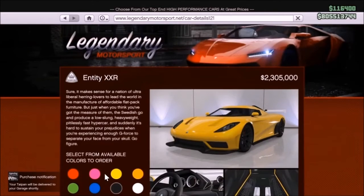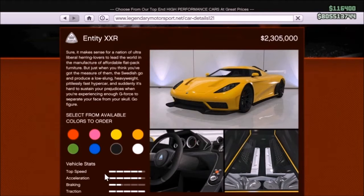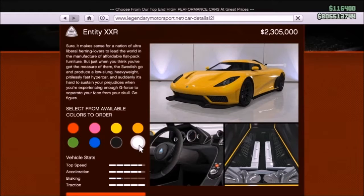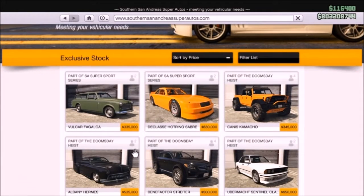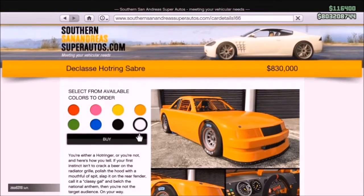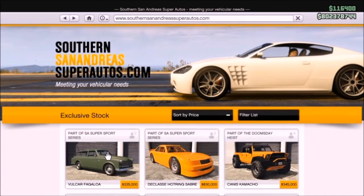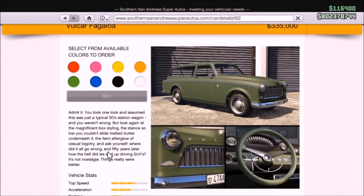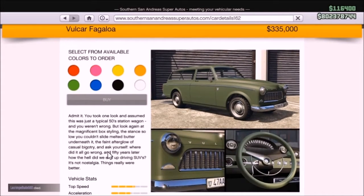The Entity XXR is an absolute treat — I've been looking forward to a new Overflood. The Auto Arch was awesome but the Entity XXR is really the bomb. Heading over to Southern San Andreas Super Autos, there's the new Declasse Ringsaber, which will be useful on the new mode with tons of new maps. There's also the Volker Fagoloa — a pretty trippy vehicle. We'll have to see how the community uses it for Snapmatics. An interesting update so far.